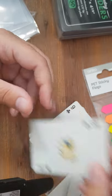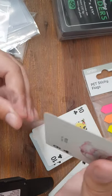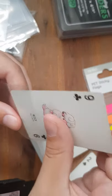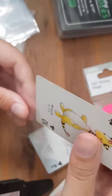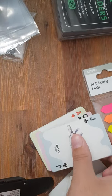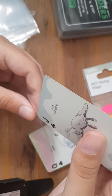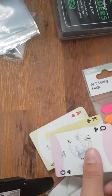We've got the Mareep evolution line — it's Mareep, Flaaffy, and then we've got Ampharos. We've got Mantine — I think I've actually seen the Mantine card, but I could be wrong. We've got the Lugia.